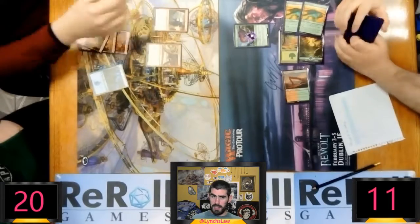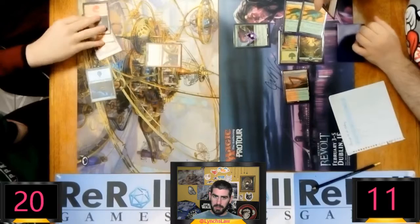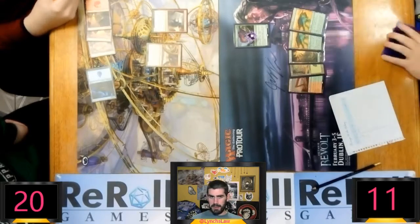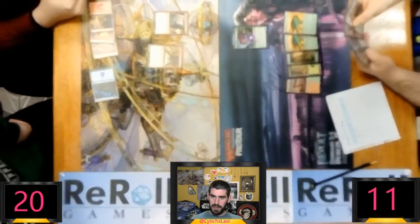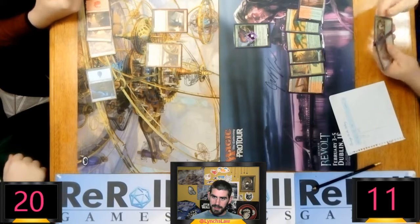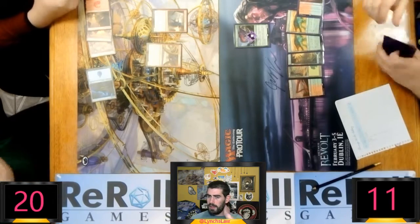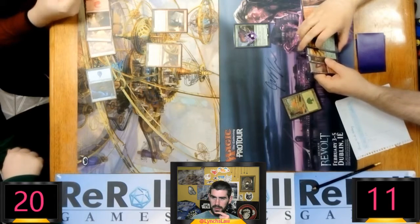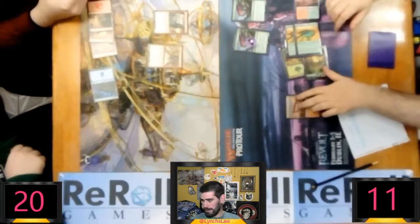Connor's pretty far ahead here, even though he is behind on board. The player plays a Frontline Devastator, I think it was — it's got a flick too. Sadly it is not a Hazoret, which is what you want to be playing for four mana in red. This game is potentially over. Connor plays his sixth land there — he mustn't want to cycle it later on. He's going to play another Ripjaw Raptor. That seems like a good decision.